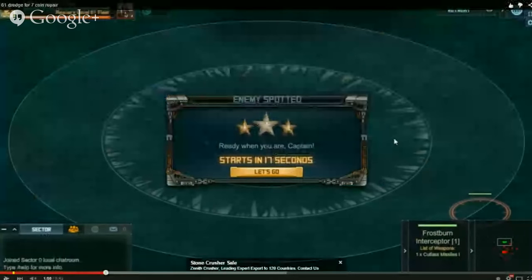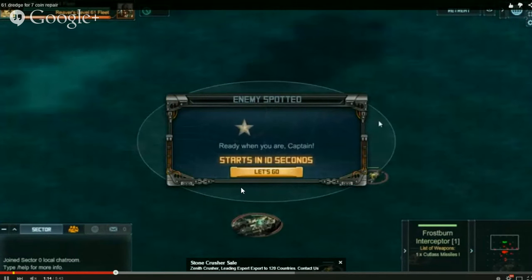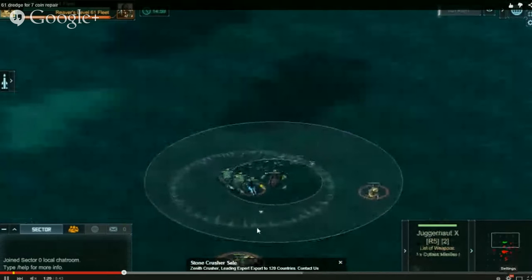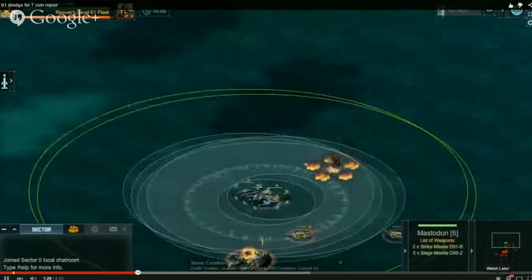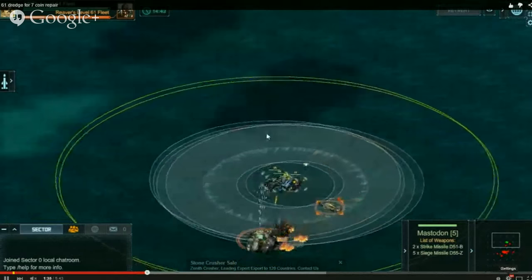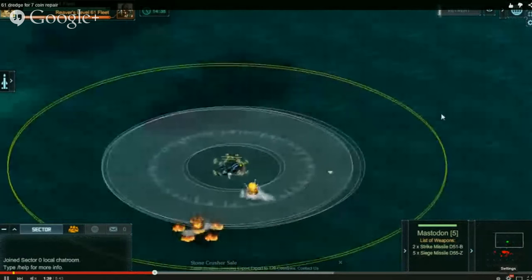This is a 61 Dredge with a fleet similar to what Panda came up with, except I've used a Frostburn as my lead ship and a Jugg-X as a tank. I've come in from the top — just personal preference. I can usually take out most of the small ships as well. Is this a 61 by the way? Yes, a 61. Top or bottom, always coming at 12 or 6.